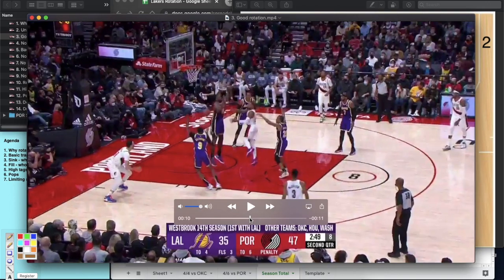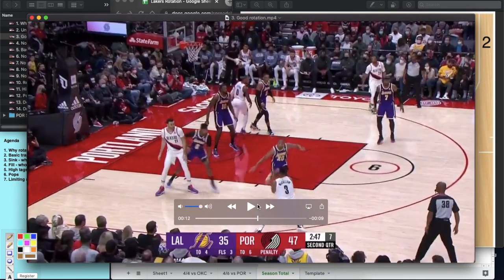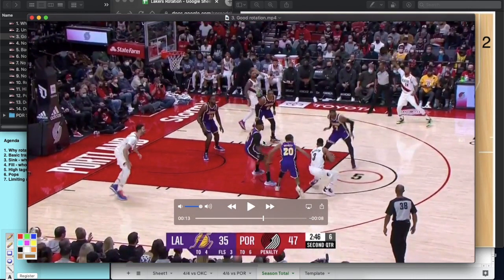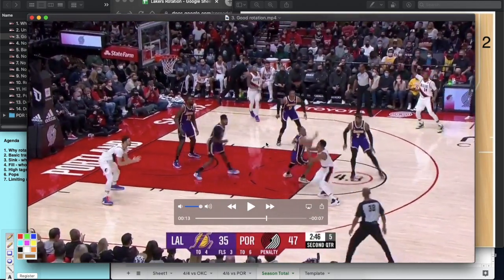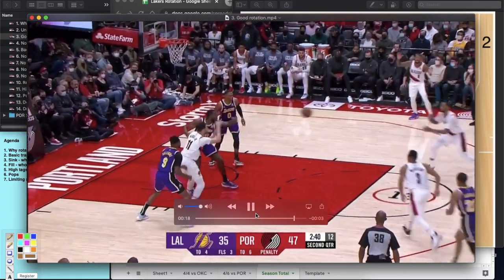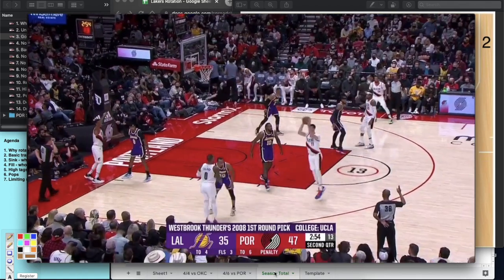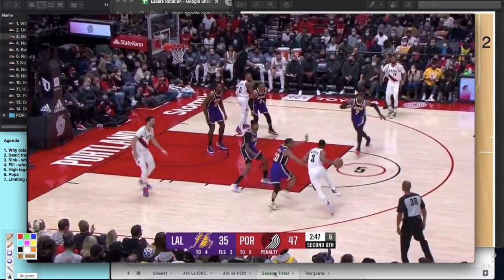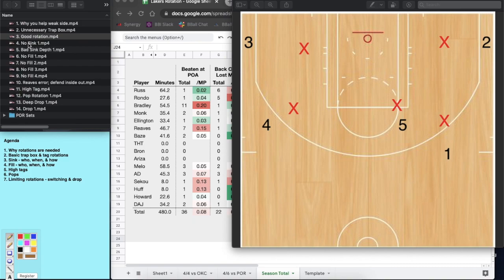DeAndre steps up, Baysmore sinks — if he'd stayed with his man, Nance is wide open, but he sinks and deflects the pass. We see Bradley rotating out just as we talked about. On another track, Melo stunts and Russ is ready — you see him prepared to rotate to the wing if McCollum passed to Melo's man. They get an offensive rebound, but this was good rotational defense. After Dame gets that advantage, Jordan traps the box, Baysmore sinks, Bradley rotates out — five defenders on five offensive players.